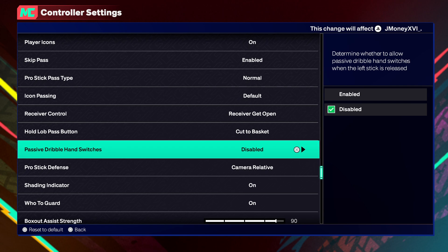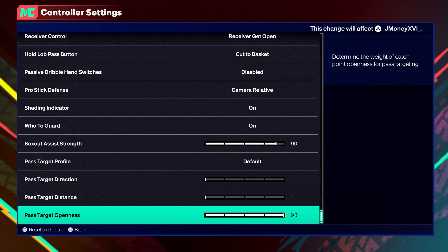This isn't a pass setting right here, but Passive Dribble Hand Switches — I just recommend turn that off. Turn that off.